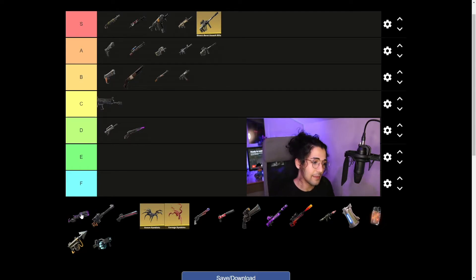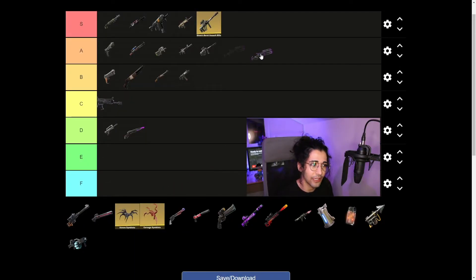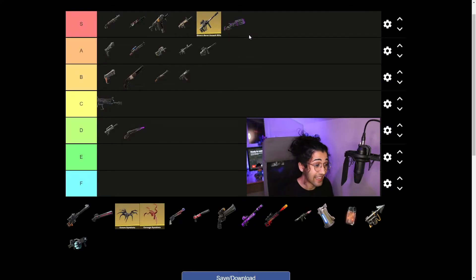Moving on to the Sideways Minigun — this minigun is disgusting. The longer you hold it down, the faster it gets. At any variant I think this is disgusting; it's really nice to fight in the Sideways with this. And when you can upgrade it to Mythic, it's absolutely disgusting. It does take a little while to get used to in your playstyle because it takes a while to pull out and start charging up. But once you hit a couple of shots with it, there's no stopping it, really. That's S tier right there.